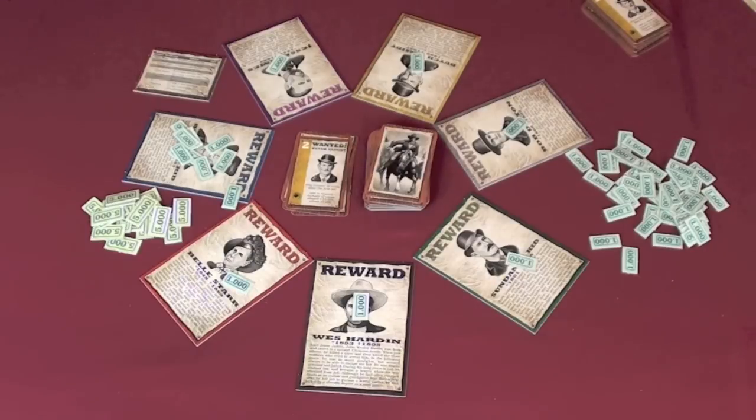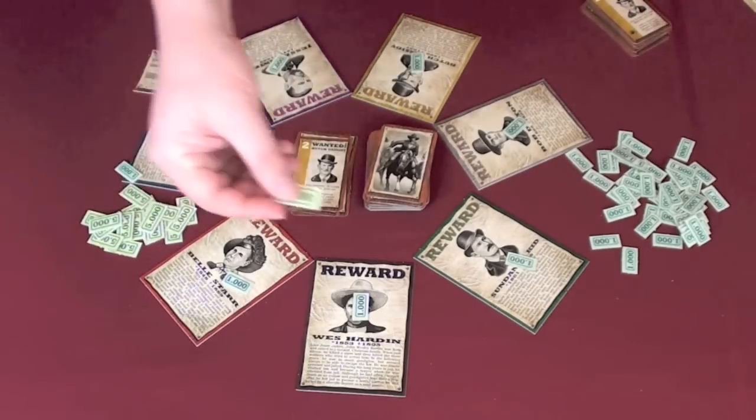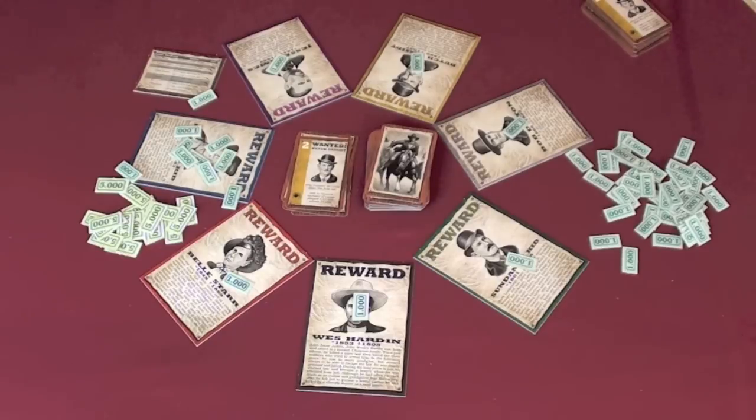The game starts a new round after scoring, with the deal shifting to the next player on the left, dealing out ten more cards, and playing another round in Mystery Rummy style — until one player manages to get $25,000. The player who has the most money in the round that at least one person passes $25,000 is the winner.